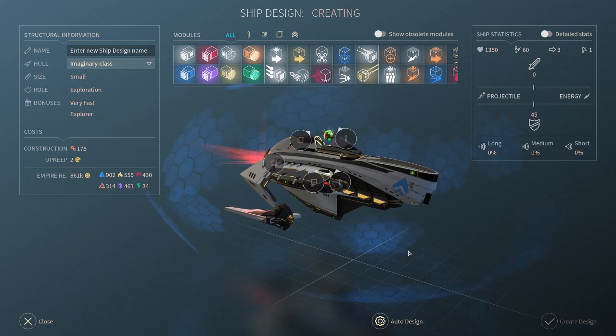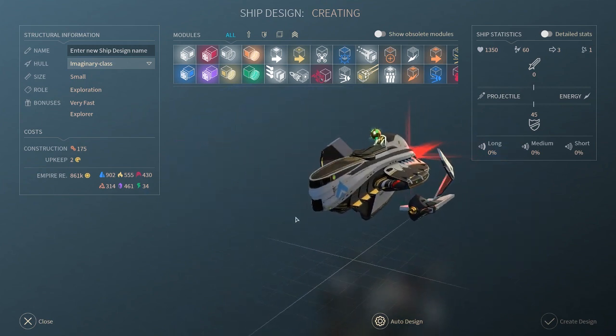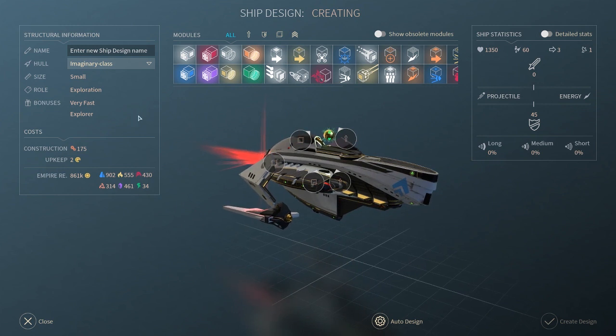Not much to say on the next one. The Imaginary Class is the scout ship for the Riftborn — use it like you would most other civs. Build this one for scouting anomalies in the early game, or equip with missiles if you want to take them into combat against pirates and other early game threats.